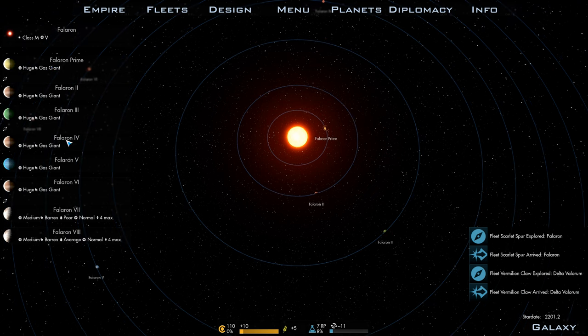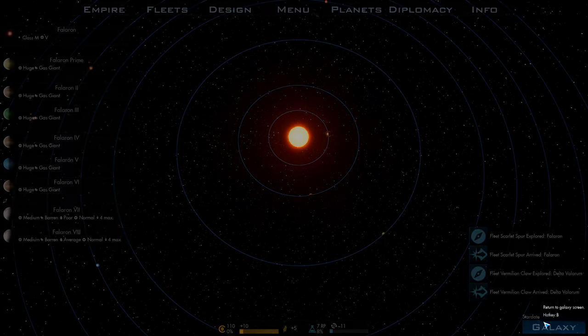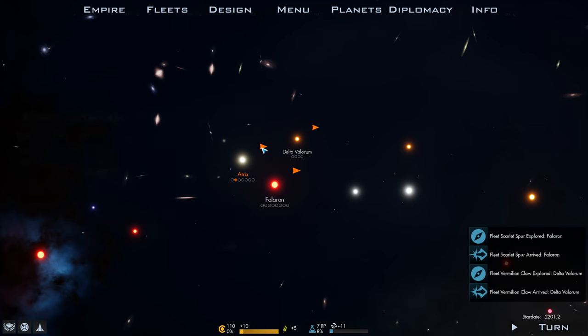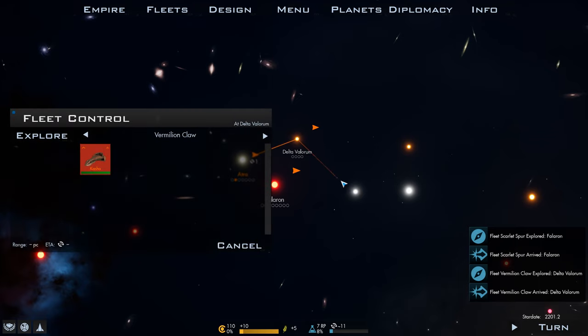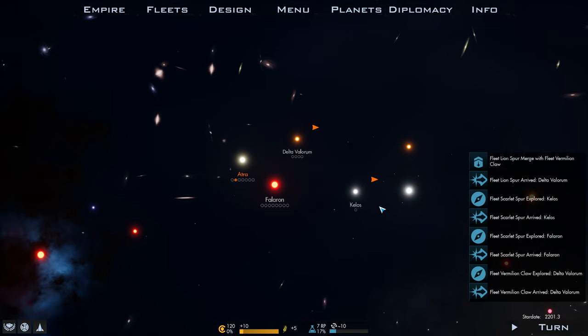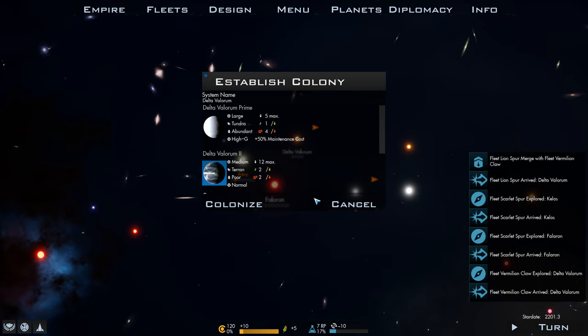You can look over to the left to see what each of these have. First, you can tell what kind of star it is, and then it shows you the various different planet bodies. Most of them here are gas giants, but there are a couple that are serviceable. We can come over here to Delta Valorium and we've got a medium Terran — that's actually going to be a great planet to start our first colony on. So we'll send our colony ship there, and once we get here we'll be able to send that fleet there. Now that we have the colony ship here, we're going to go ahead and colonize the Terran planet.